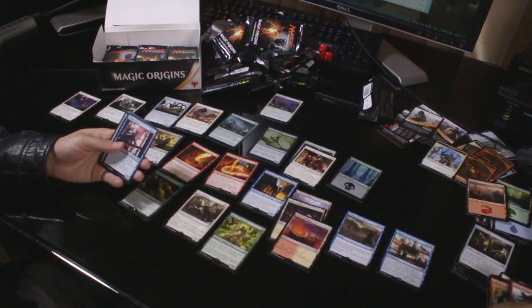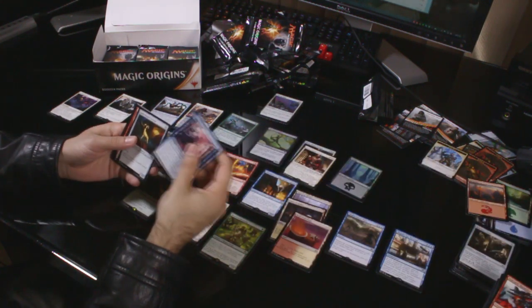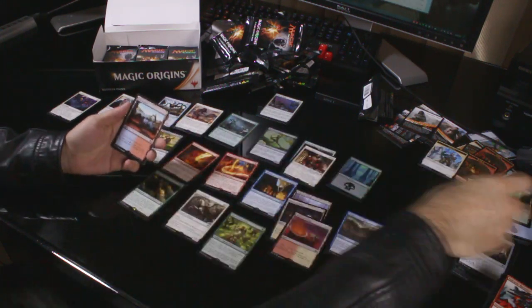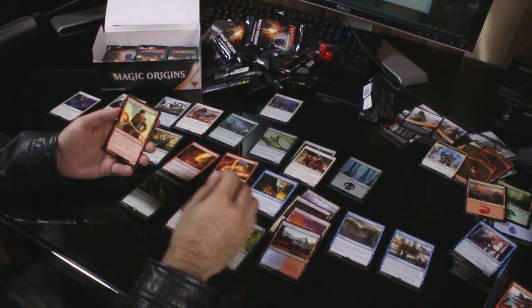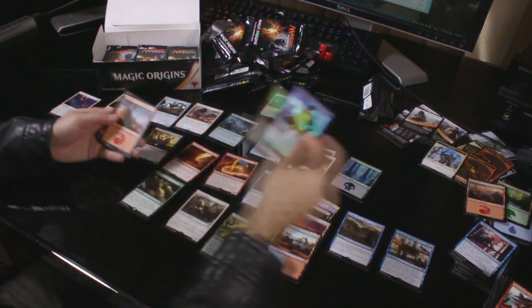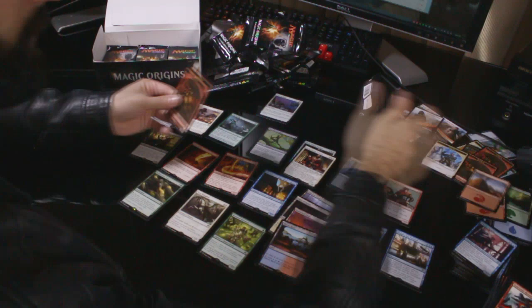There's nothing worse than a super long unboxing video. Uncommons: Whirler Rogue, Goldforged Sentinel, Enthralling Victor. Rare: Painland. And a foil common, Mage-Ring Bully — does look cool though. Mountain, Goblin Token.